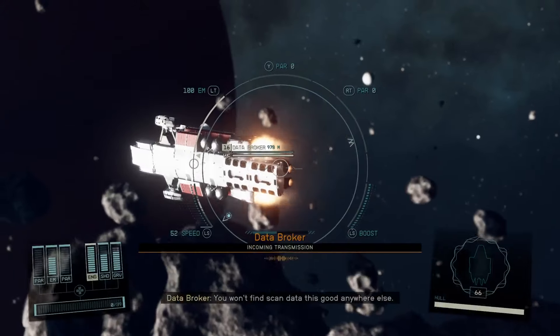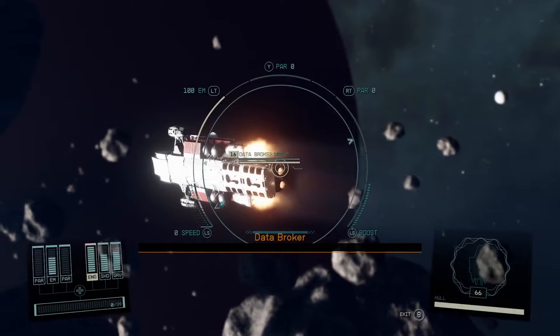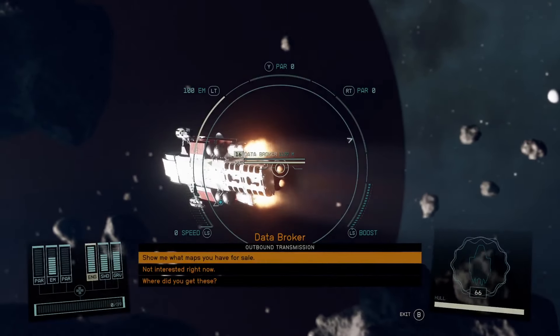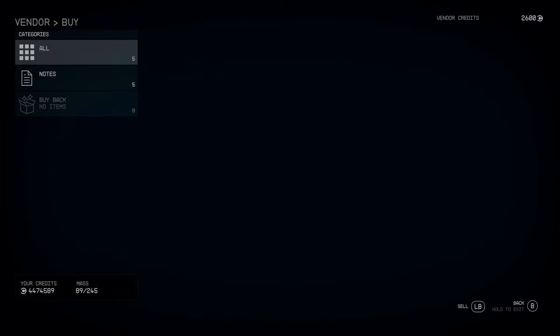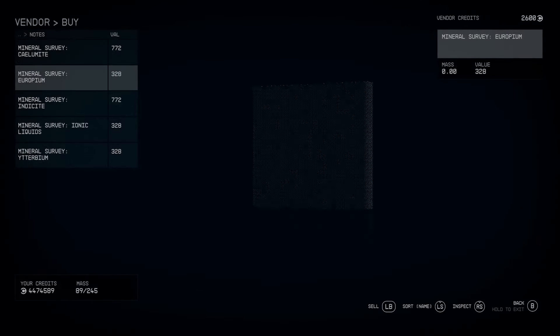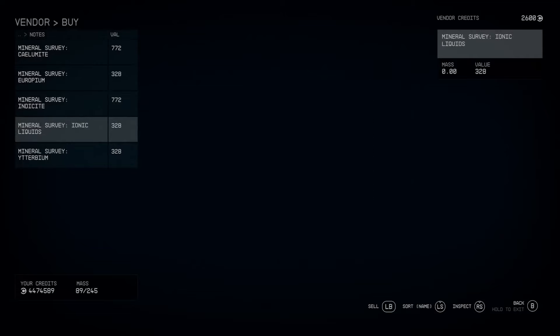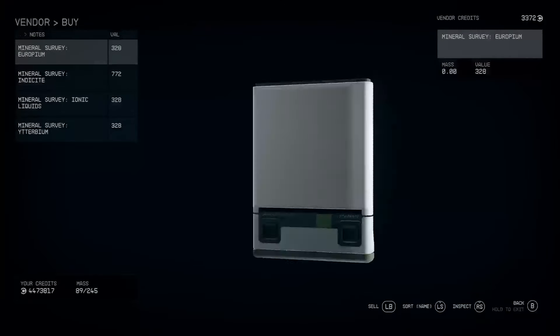You won't find scanned data this good anywhere else. Huh — a data broker. That's new. They're selling notes — mineral surveys. Well, I'm going to buy them all because I've got the money and we can check them out.